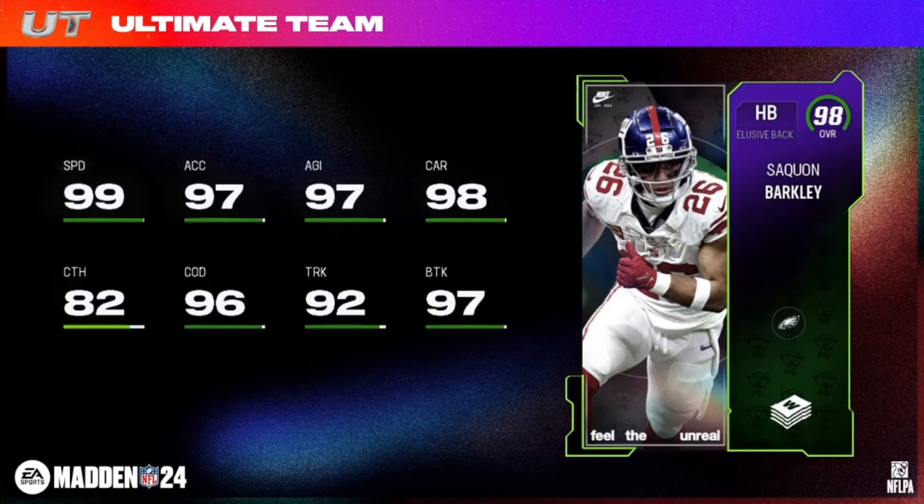Finally, your Nike Feel the Unreal Weekly Wild Card champion — Saquon Barkley, elusive halfback with 99 speed. 5'11", 233 pounds, Giants and Eagles team chemistries. His tier 5 and 6 buckets: Evasive for one AP, Energizer for zero AP, Tank for zero AP — first zero AP Tank in a minute — and Backyard Halfback for one AP.